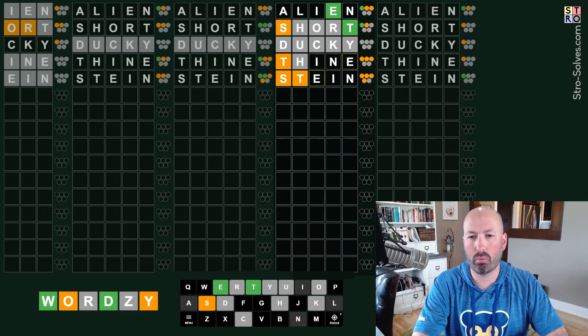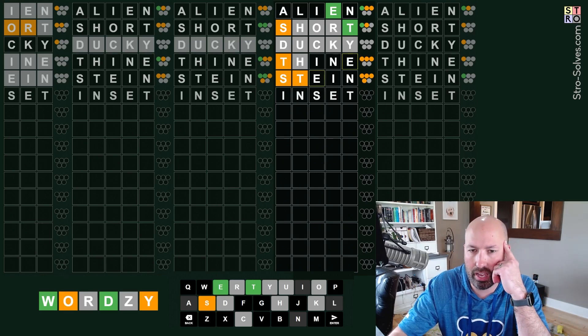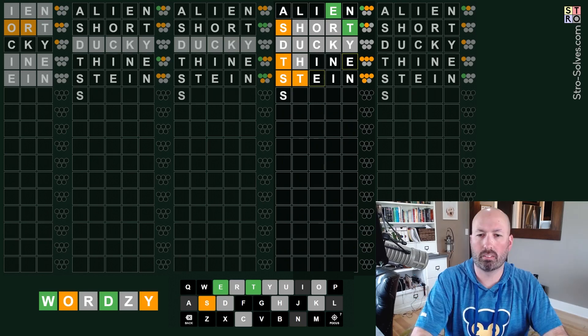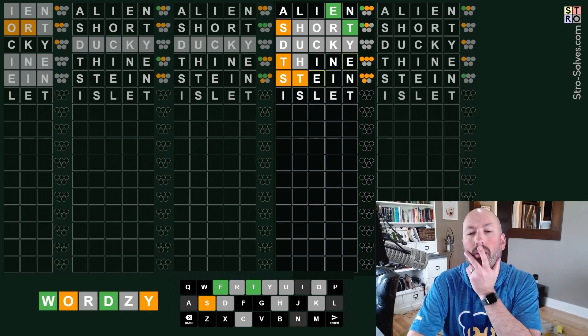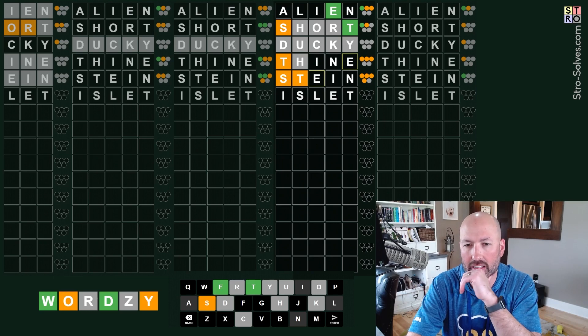INSET? No, we can't do I, N, and E all together - it has to have an A or an L. Islet! I think that's a word. I'm not even really sure what that means - is that like a small island? Let's try that.